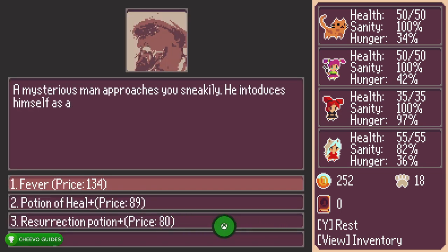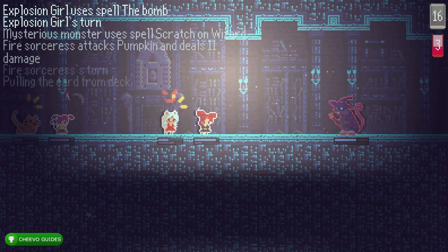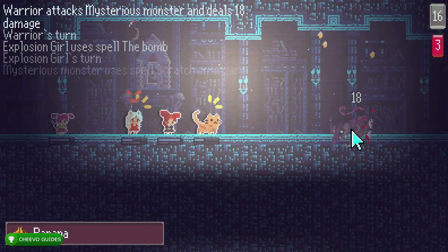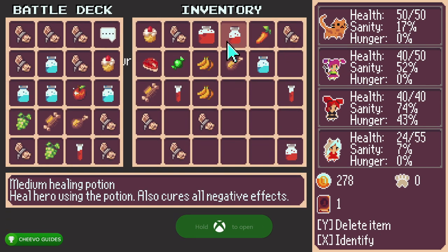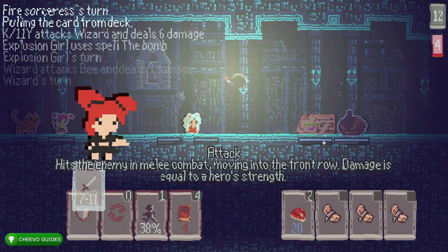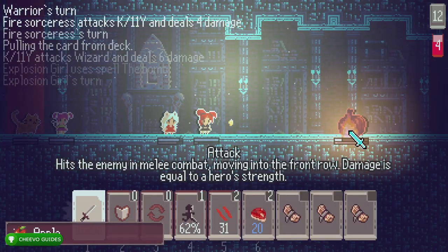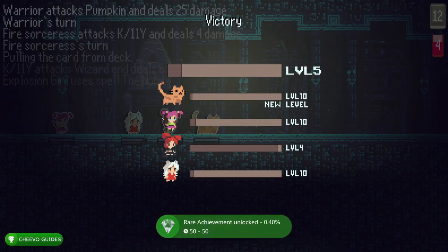I was one group member down and as I walked through the dungeon I found a new group member, which unlocked that achievement. If you choose to participate in all the fights you're going to get the 250 kills in fewer playthroughs versus if you only play some fights — you might need three full playthroughs of the first five levels. Same goes with leveling up: if you participate in all battles you'll reach level 10 in fewer playthroughs.